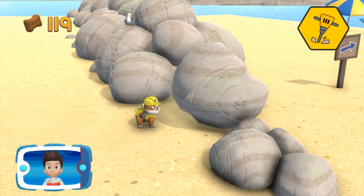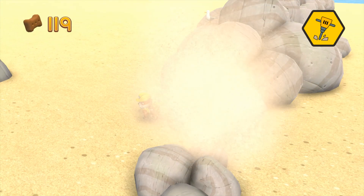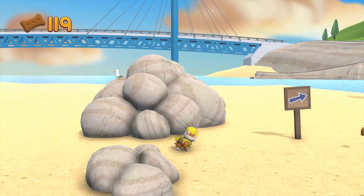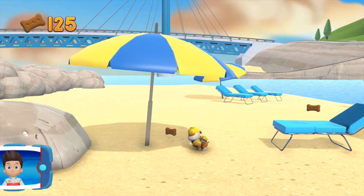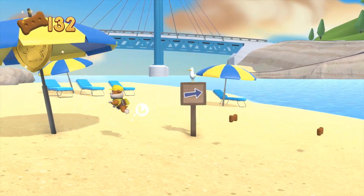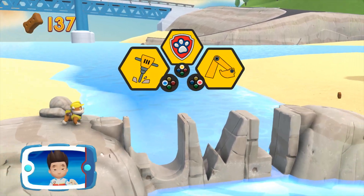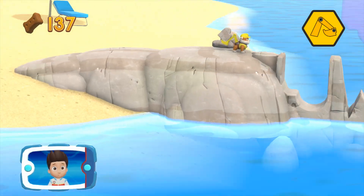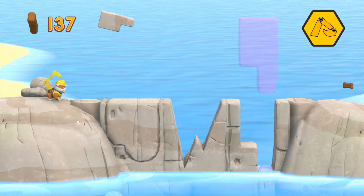Pick the pup ability. That's great! I'm detecting a golden paw print somewhere nearby. You got the golden paw print! Collect all of the golden paw prints that you find. Way to go! Help Rubble move the rocks into the right spot. That's great! Awesome!